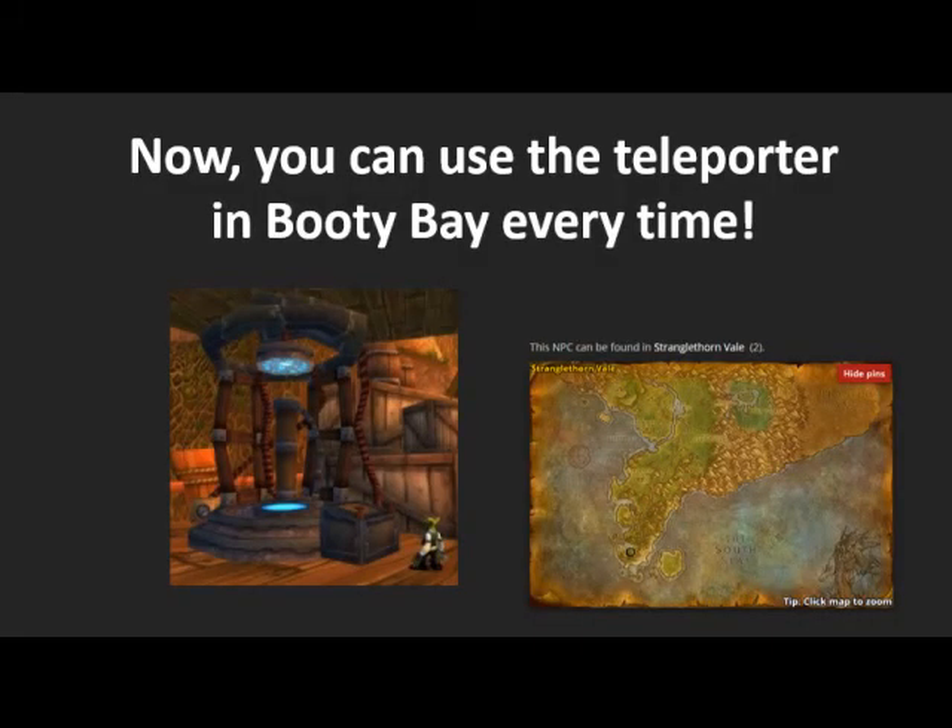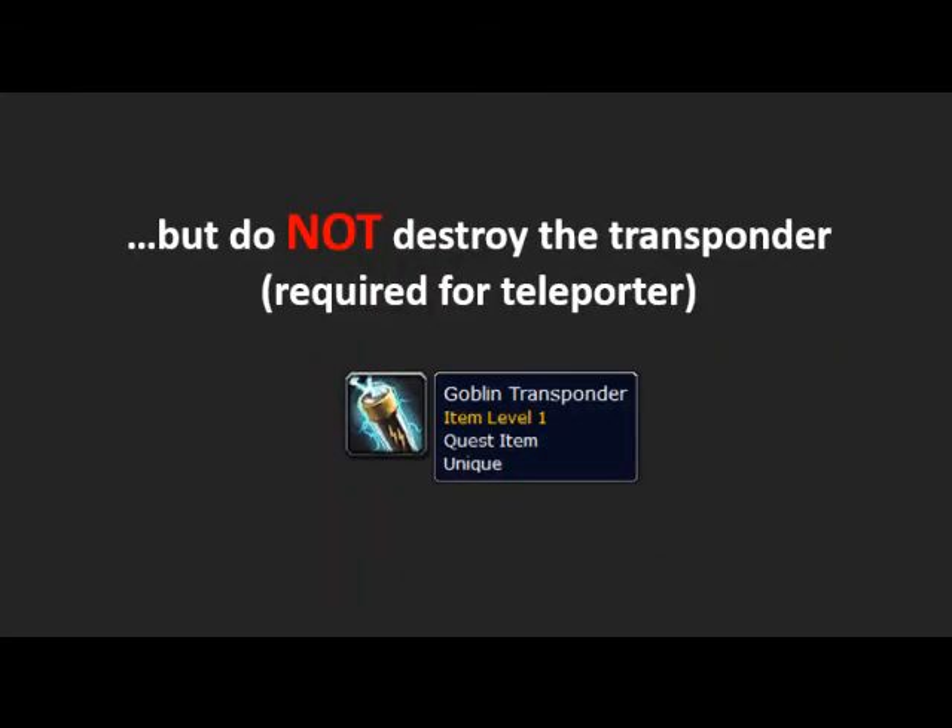Then you just use this teleporter any time you want. All you gotta do is have the transponder in your bags. Do not ever destroy the transponder — it's really important. You wanna keep that forever and leave it in your bags, because you need it to use the teleporter.